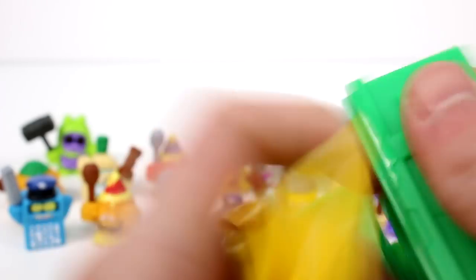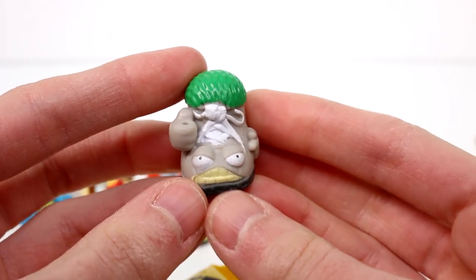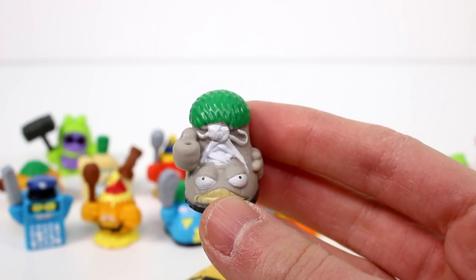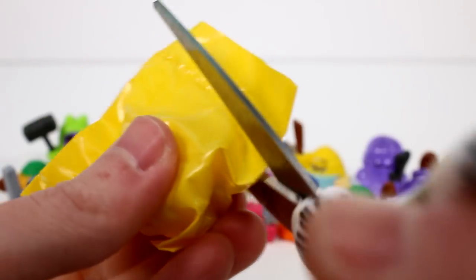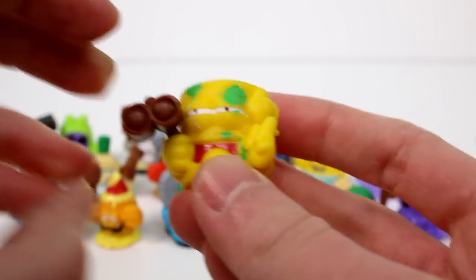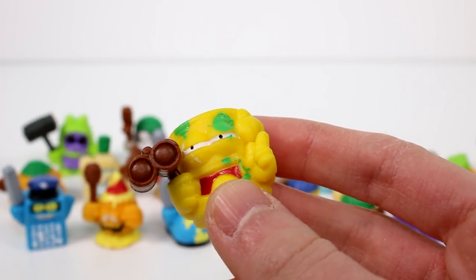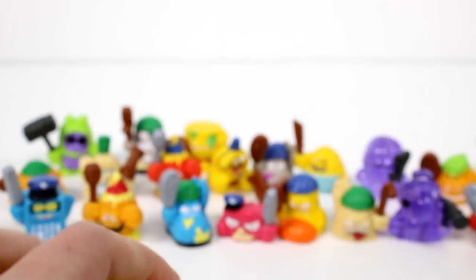Moving on to the next pack. We have this sneaker — Smelly Sneaker. I'm just going to give him that one, I don't know if these are the correct ones — it's a 50-50 shot. You got the little bandages — Scabby Bandage. Let's open up the next set.